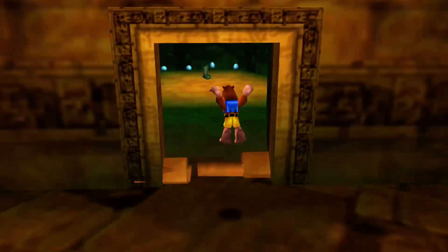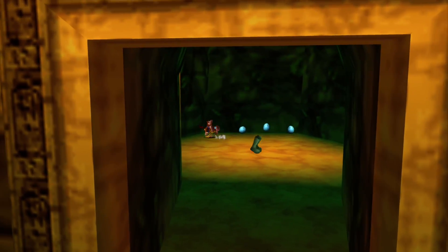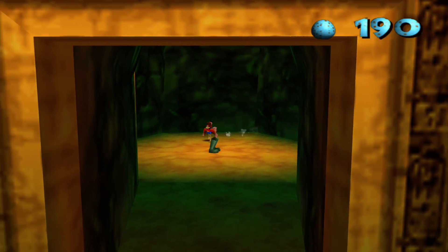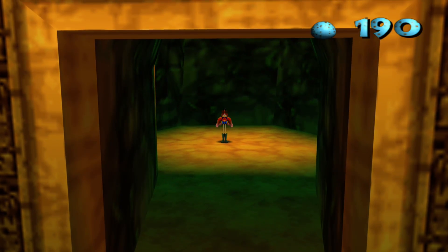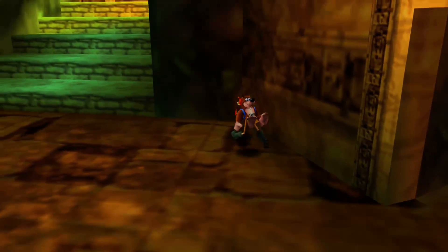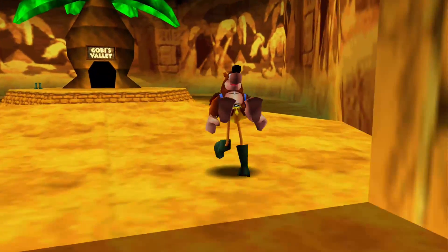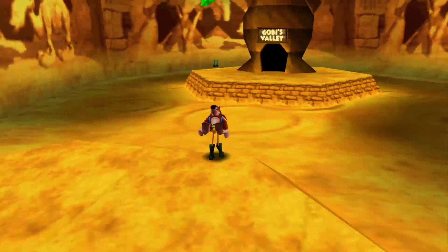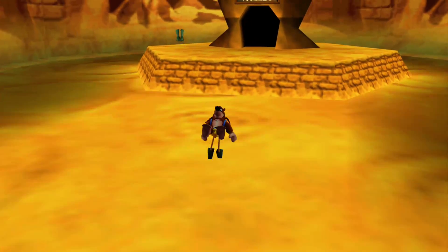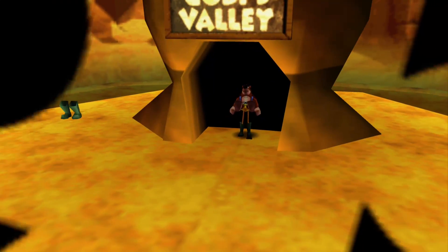There's a door here I left - you could say it was an accident because it totally was, but it could also be on purpose. Because there's some wading boots - pop these babies on and we're on our way. We're able to walk across this quicksand and enter Gobi's Valley.